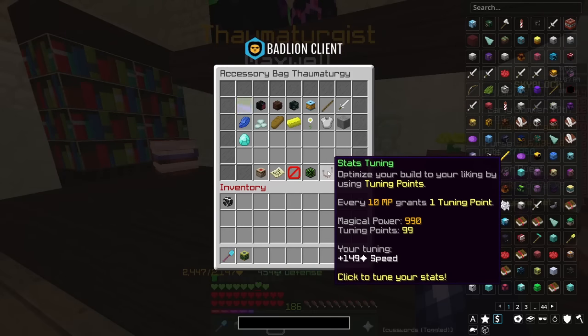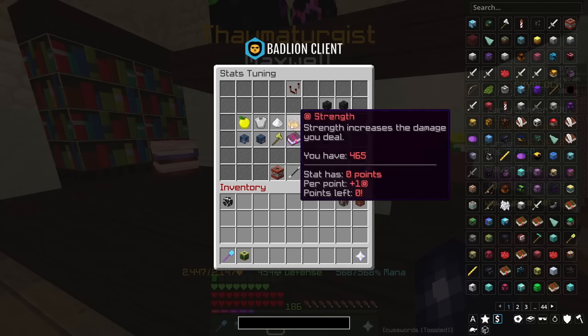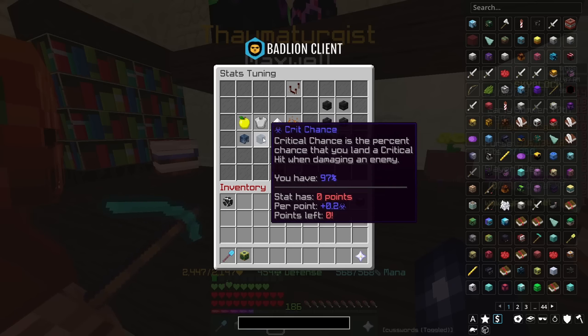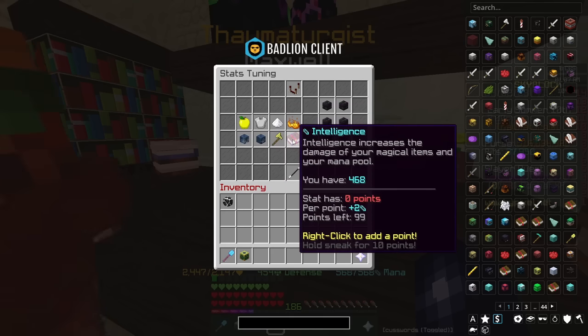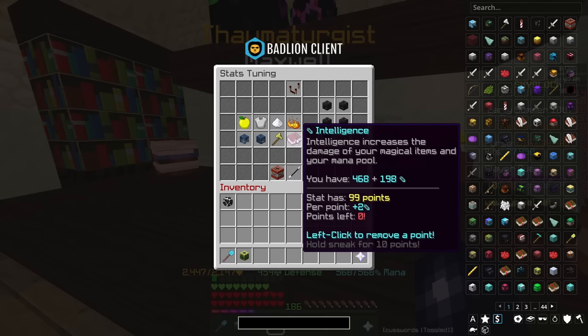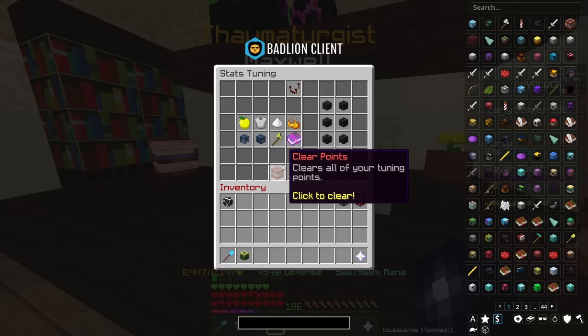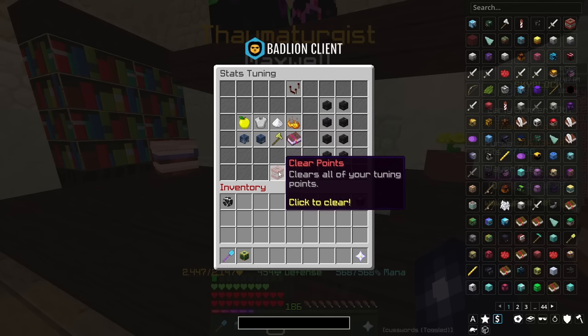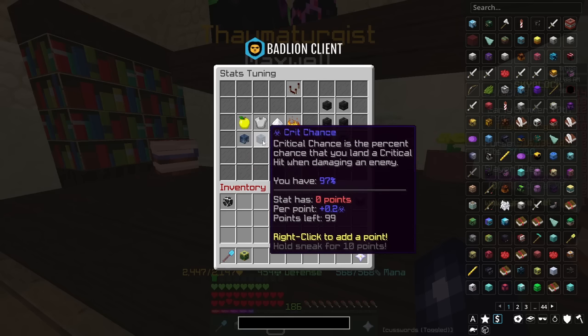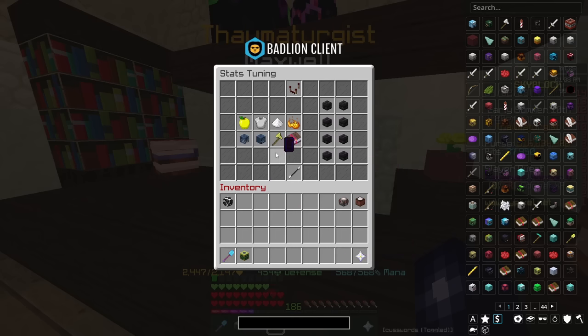Another feature is stats tuning. If you go over to stats tuning and click on it, you have a multitude of different stats. Depending on your magical power, you'll have a certain amount of points to spend, and these points equate to a certain extra perk you can gain. For instance, if I wanted more intelligence, I can right click on intelligence, auto assign points, and that uses all my points on intelligence — giving me a bonus 198 intelligence. I can clear points and choose a different stat, like crit damage, or manually split points between multiple stats.